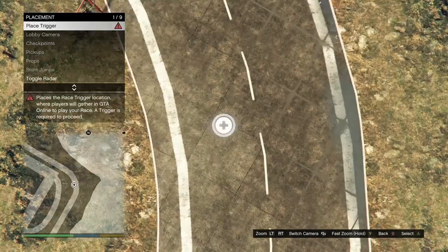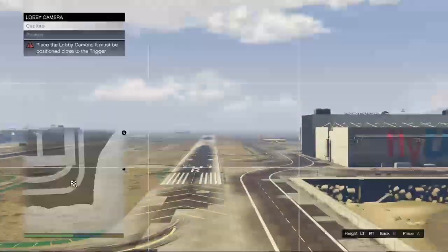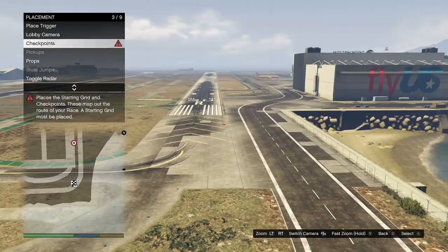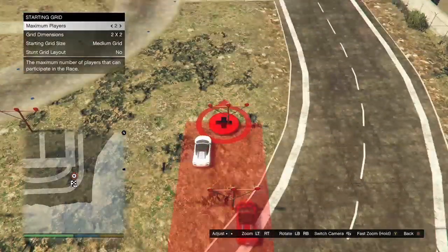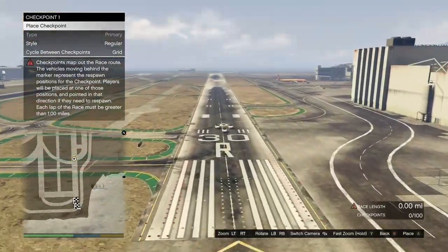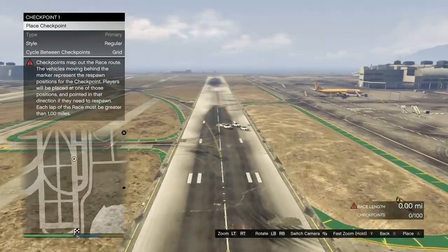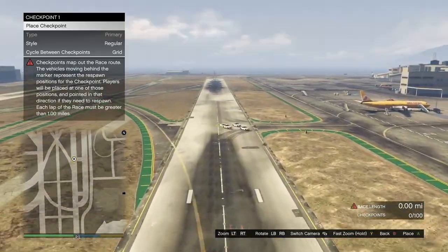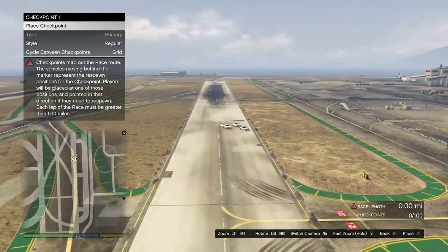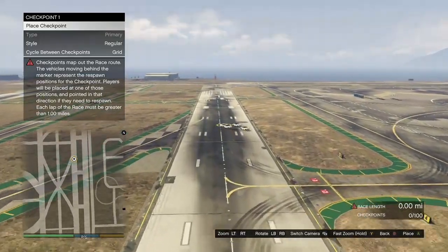Once you get to the airport, hit your back button, click on Placement, click on Place Triggers, go ahead and place it down, click on Lobby Camera, take it back out, then click on the Checkpoint. It doesn't matter how many checkpoints you place as long as the race is 1.00 miles long. Once you've got that, hit your back button twice — either B or Circle — and it's going to give you the option to test out the race. Go ahead and test it.